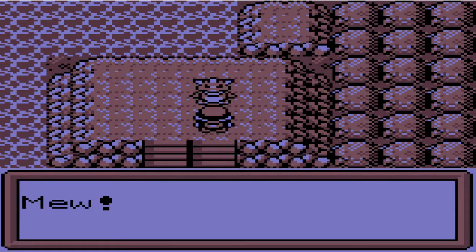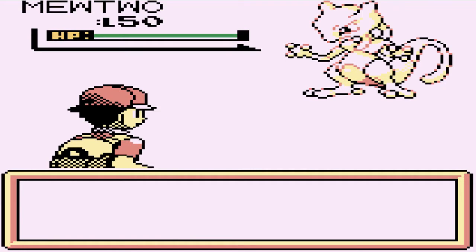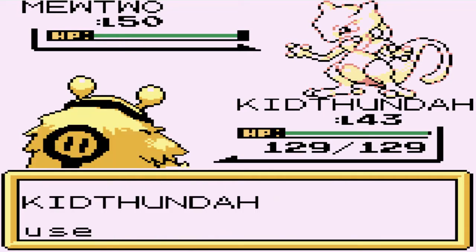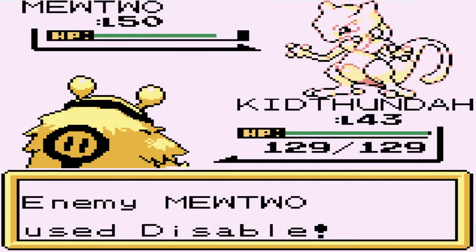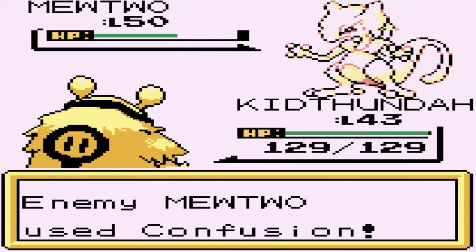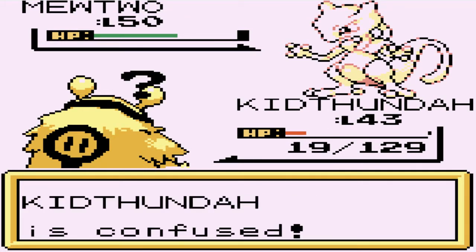We already saved the game, so here we go — and that sounds like Mewtwo! Holy crud, there it is guys — we have found Mewtwo, the legendary Pokemon of Pokemon Red, Blue, and Yellow. This guy is a tough one to get past. We're just gonna keep doing Thunder Punches as long as we can to try to paralyze this guy. It's using Disable. Thunder Punches all the way — come on, you gotta be paralyzed at some point. Here comes a Confusion attack — it's special — and it's a critical hit!